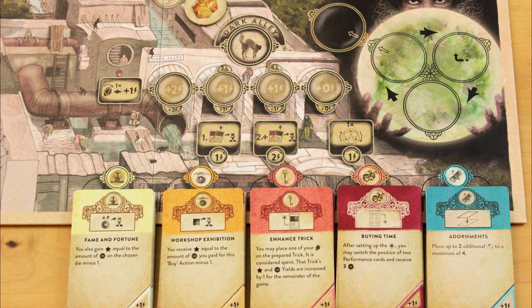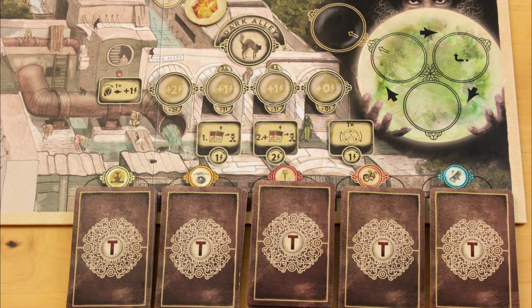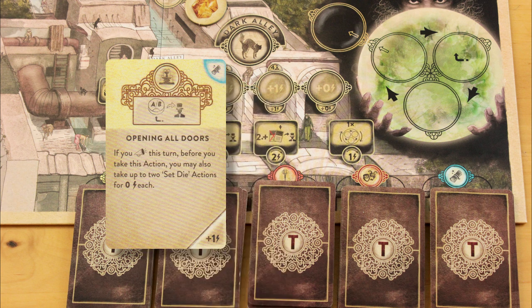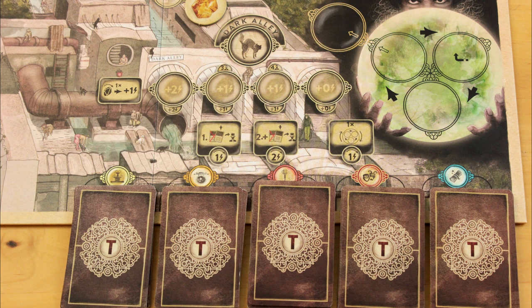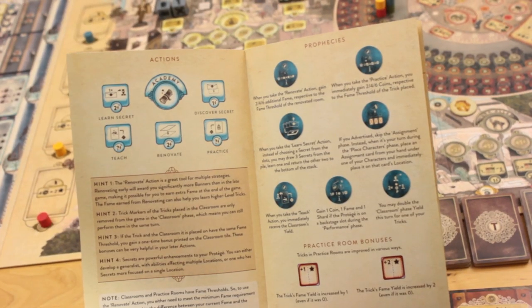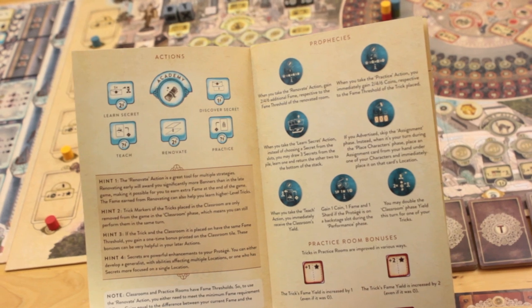It's also worth noting that there's been a small rules change from the first edition. Instead of starting with the special assignment cards face up, they all start face down, to decrease information overload in an already complex game. When you take these actions to acquire special assignment cards, you draw the top two cards from any stack, choose one, and send the other to the bottom of the deck. You also get a small stack of blue Dark Alley prophecies that you shuffle into the regular stack, which are also detailed in the Dalgard's Academy workbook that each player gets at the start of the game.